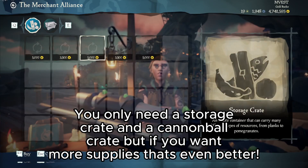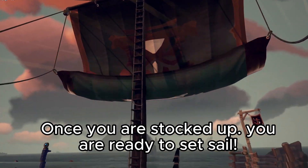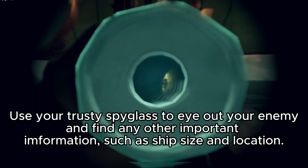Really you only need a storage crate and a cannonball crate, but if you want more it's always better. Once you're stocked up you can set sail, and catching wind is the best thing you can do if it's possible.